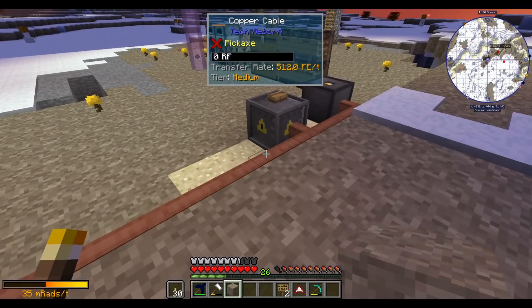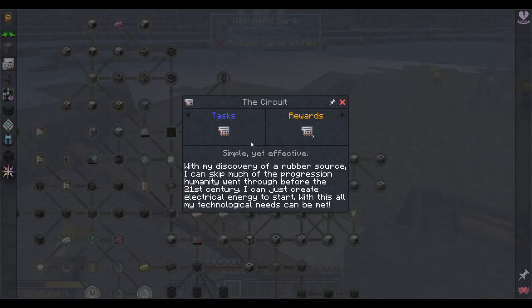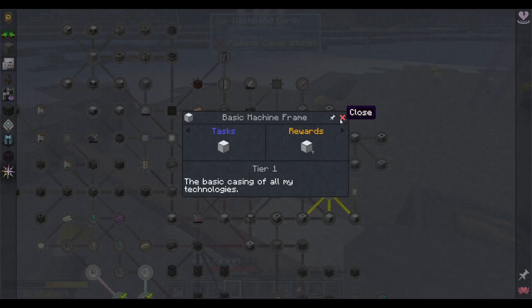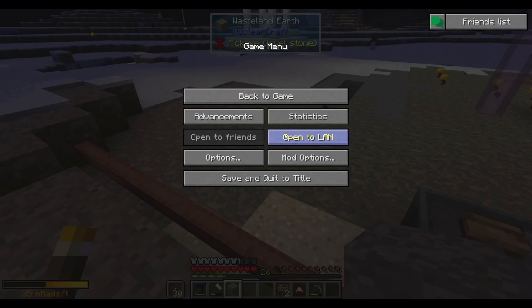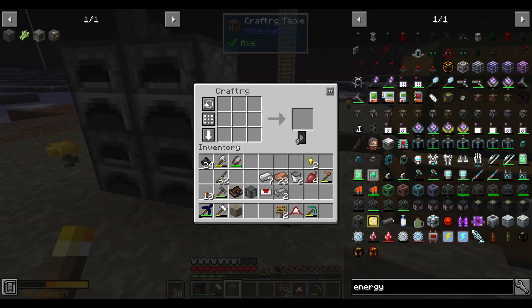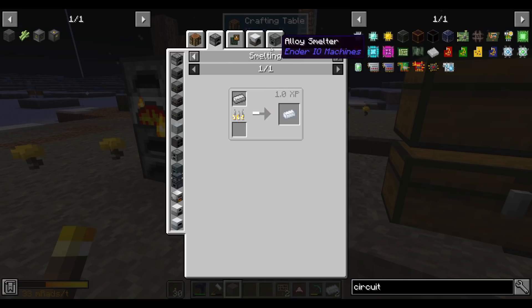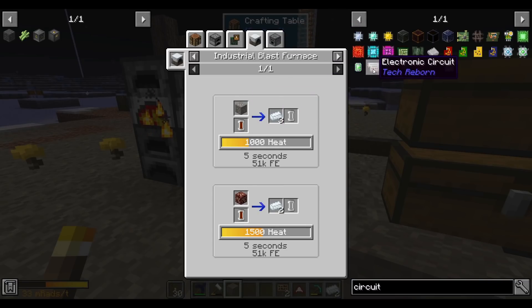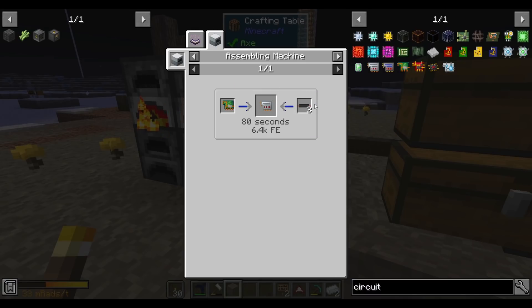That's still enough energy to power a couple of basic machines. For ore processing, I'll make electric circuits — we make one and get seven back, which is really nice. Combined with basic machine frames — and we get seven more as quest rewards — that lets us make the grinder and the electric furnace from Tech Reborn. When upgraded these are relatively fast and efficient machines. The basic circuits need a little iron, plus refined iron which is just made by smelting iron.